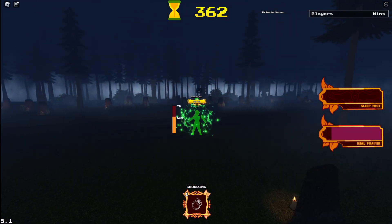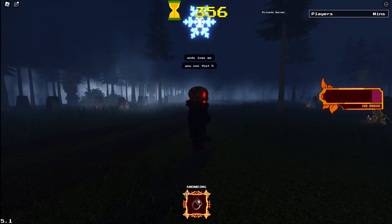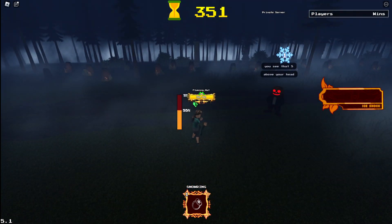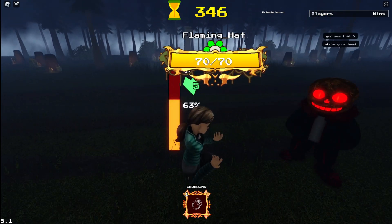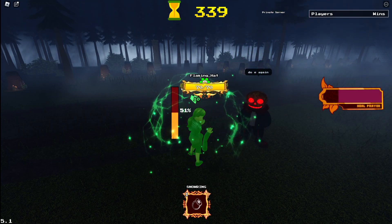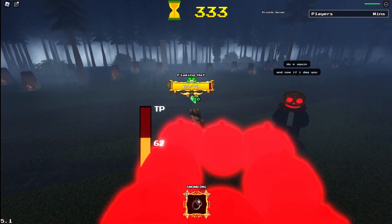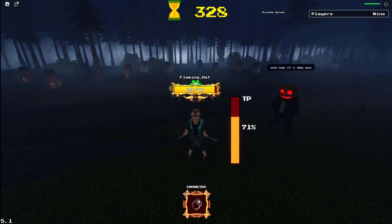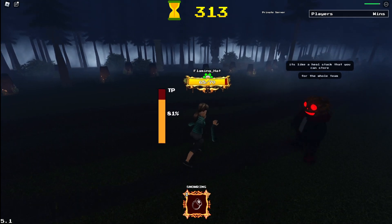Of course we have our E, which will heal our whole team. And then our R, which is Ice Shock. And if you land multiple Ice Shocks, we can stop their stamina regen. I do see that 5 above my head. If I use my heal prayer again with that 5 above my head, it turns into a 10. And now if you damage me, it starts to heal me. That's pretty handy — keeps the healer alive. And apparently it stacks for the whole team.